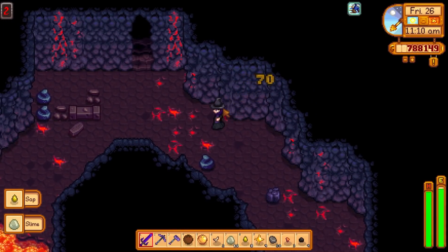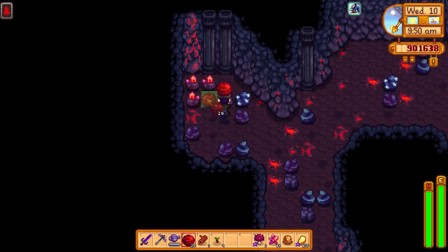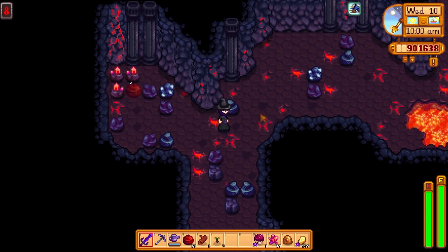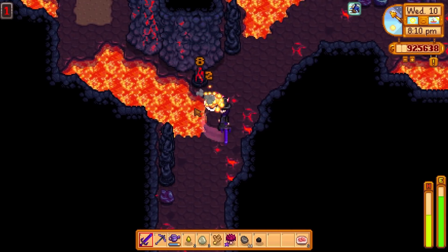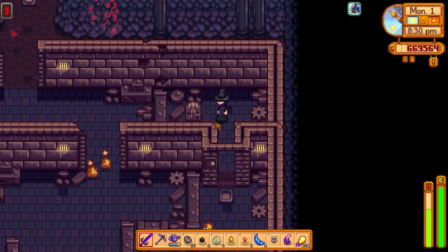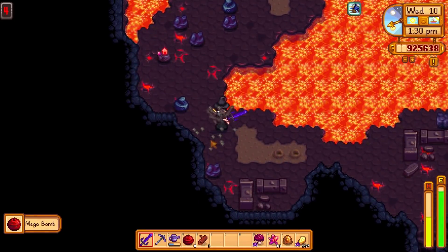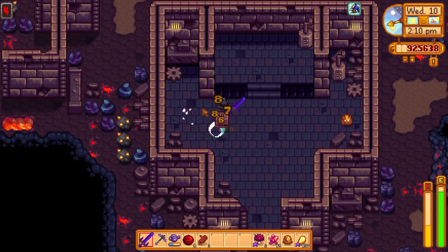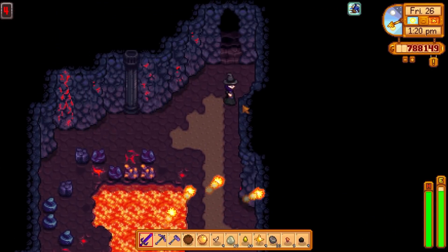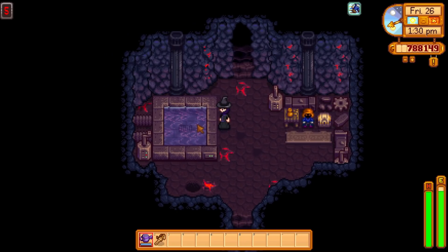These levels change every day so you'll never have the same experience twice. There are often switches needed to open doors to the next level. Keep an eye out for nodes which give you cinder shards, a new crafting ingredient for the forge. You can also get cinder shards as drops from the magma sprites and sparks. When you find a chest be sure to open it — there can be some good stuff inside — and break open containers too, though be careful as you can often find a dwarven sentry in those. Once you reach level five you'll have a resting spot with a dwarven merchant and another pool to refill your watering can.